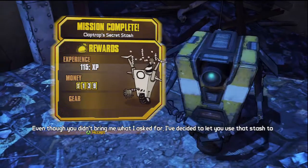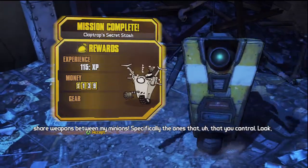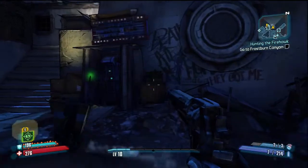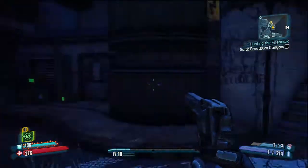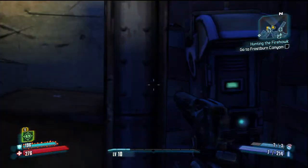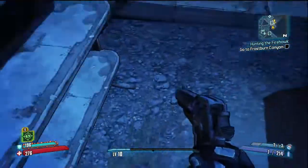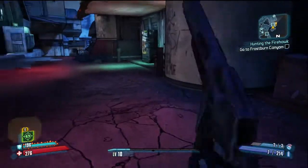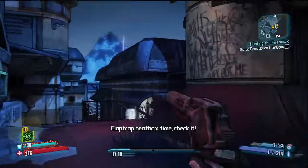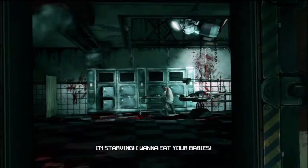Even though you didn't bring me what I asked for, I've decided to let you use that stash to share weapons between my minions - specifically the ones that you control. It's for twinking items between your characters. So basically what he just said is you can put your items or weapons in stashes like this, make another character, go to the stash, and take out the items. Before in Borderlands 1 you had to go split screen and drop a weapon, pick it up - but this is just a lot easier. You do have to be a certain level, but still it's really cool.